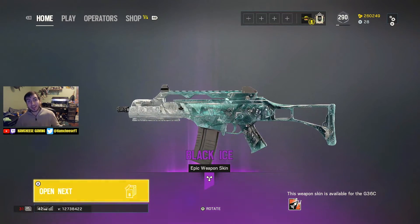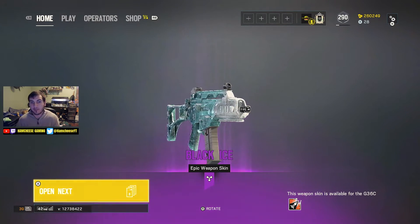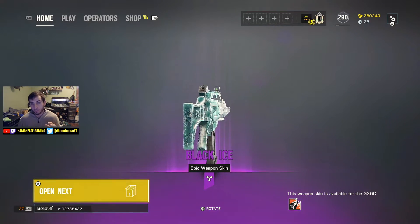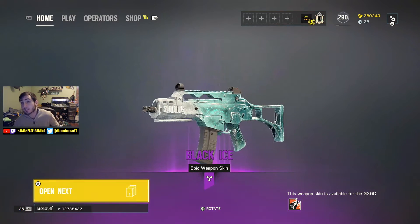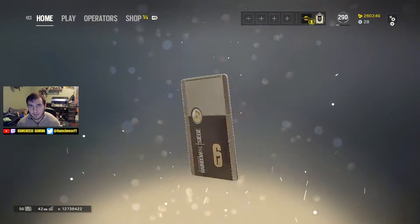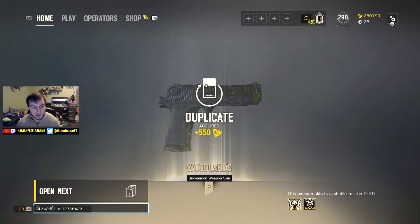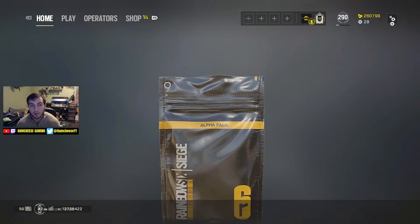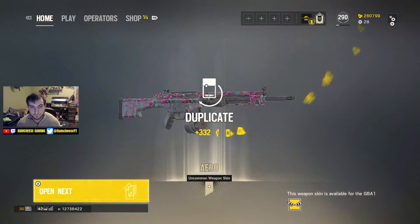That's our third Black Ice! For Ash's G36 - I don't use this weapon much because I use the R4C which I already have Black Ice for, but now I literally have Black Ice for both of Ash's primaries and one of her pistols. That's pretty damn awesome. I could probably sell my account - if anybody is willing to offer a thousand dollars I will sell my account right now, not even kidding.